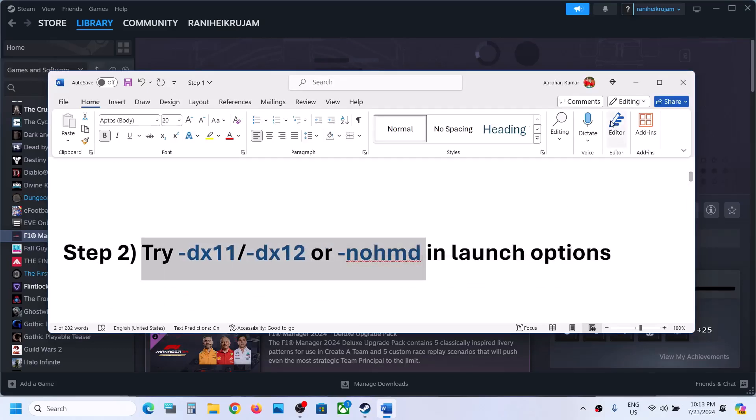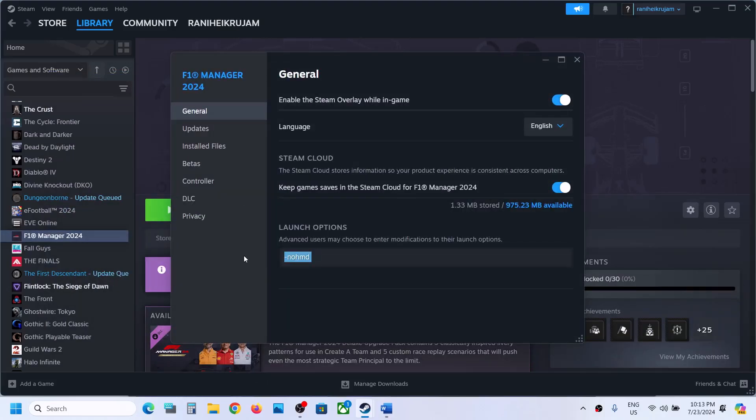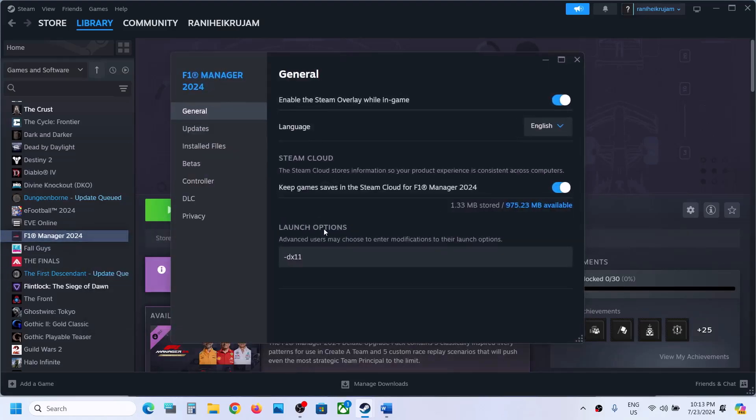The next step is to try DX11 or DX12 in the launch options. Make a right click on the game, select Properties, and in the launch options type -dx11. Launch the game and check. If that does not work, make a right click, go to Properties, and this time type -dx12, then launch the game and check.